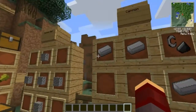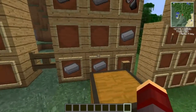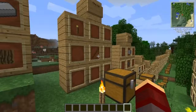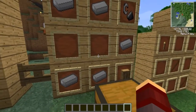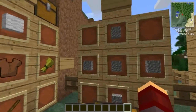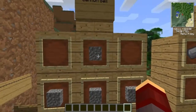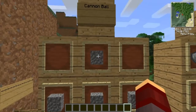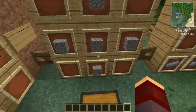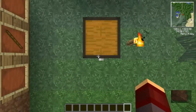Next we have the cannon. I'll show you this up on the field. That's how you craft the cannon. Sorry, I forgot to show the fire rod crafting recipe — I'll put the crafting recipes in the corner of my screen. This is the cannonball: gravel in a T shape.